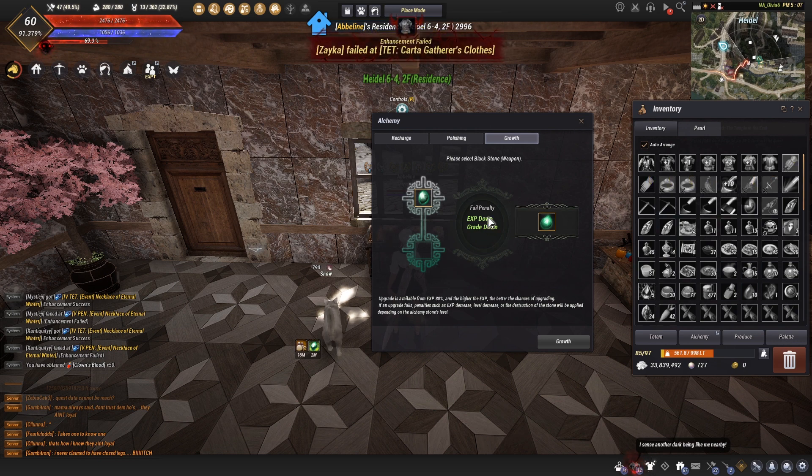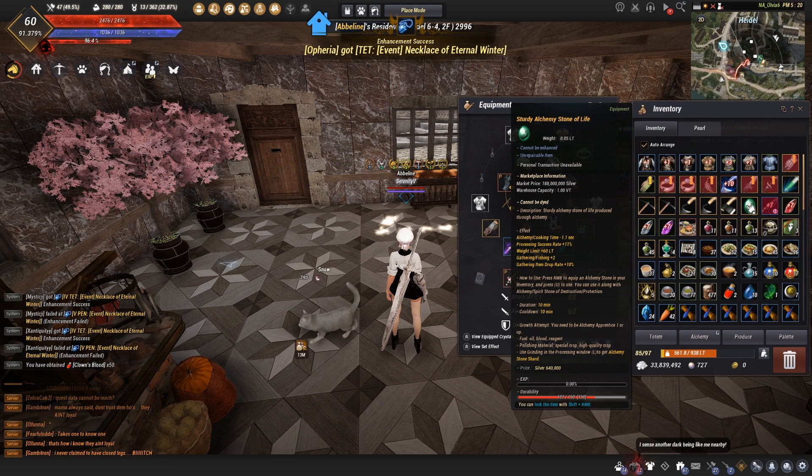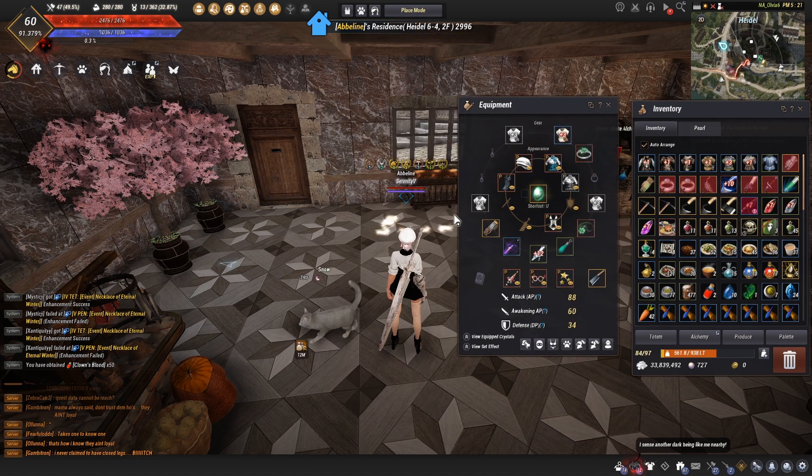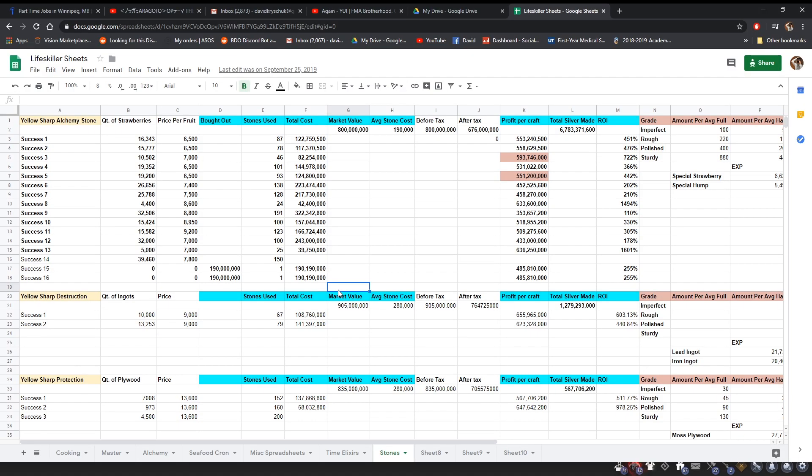The main key factor I tell absolutely everybody when upgrading stones is that you want a high color, low grade. What I mean is that it's a lot easier for the game to give you a grade upgrade than a color upgrade. I'm going to pull up my spreadsheet now and show you exactly how many tries I've done, how much money I've made, the attempts, the failures, and all that - so you understand what you're getting into if you want to get into upgrading and selling alchemy stones.